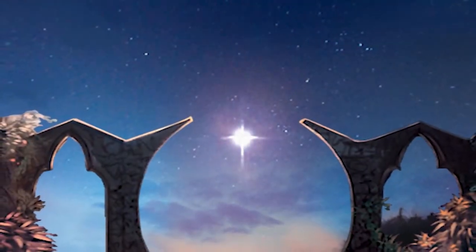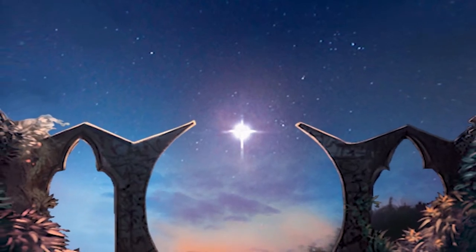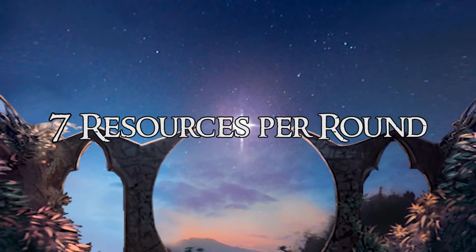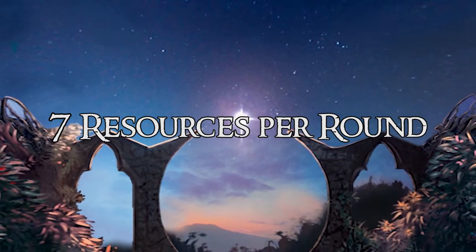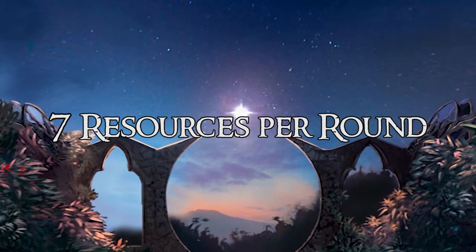All right, here we go with another Cardboard of the Rings deck spotlight. I'm Chad and this is a deck I built called 'Seven Resources Per Round.' You can see a full deck list beneath this video in the description, and you can see Dave G and I use it against Across the Ettenmoors in a video called Troll Trapping.